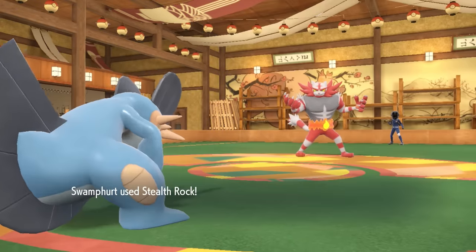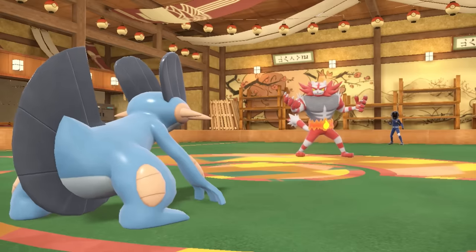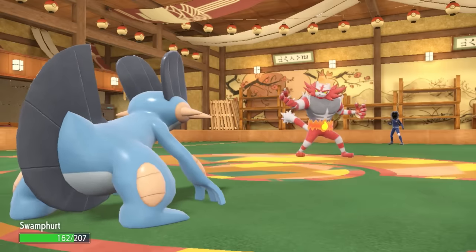I'm inferring that means this thing is Choice Band, because it is a lot of damage for a base-form Dolphin to be doing to a max HP Swampert. So I figure — Choice Band Dolphin, probably going to be noted. They take that opportunity to pivot into the Incineroar. This thing is back, unfortunately, and he's looking at me extremely menacingly.